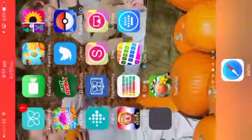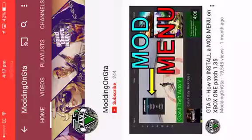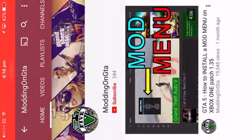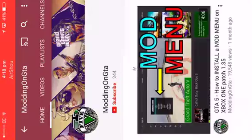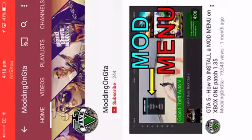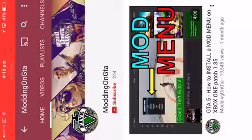Hey guys, how's it going? If you want to buy an Xbox One mod menu on patch 4.5, go to mod.gta — his name will be in the description down below. This is a proof video on how to install a mod menu on Xbox One patch 1.5. It does work, trust me. We do have to pay money for this mod menu because he actually created the patch to work on Xbox One, and it costs $25 or just $10 Amazon.